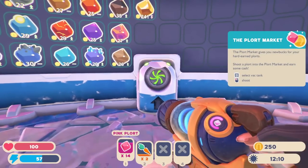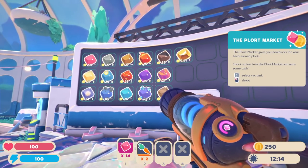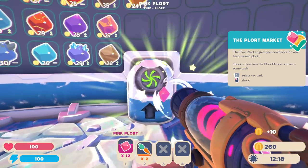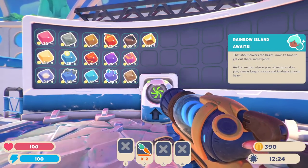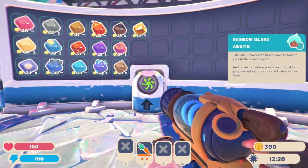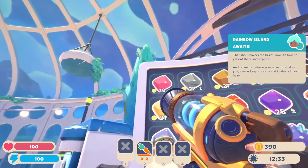The plort market gives you new bucks for your hard-earned plorts. Shoot a plort into the plort market and earn some cash. Right now I'm gonna send all those in and get a bunch of cash. You can see on the bottom right we have 390. Rainbow Island awaits. That about covers the basics — now it's time to get out there and explore. No matter where your adventure takes you, always keep curiosity and kindness in your heart.